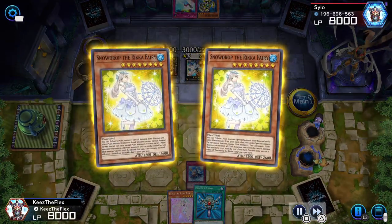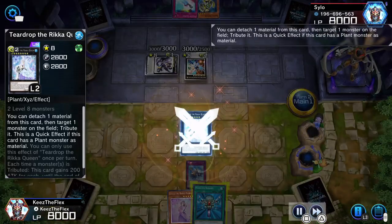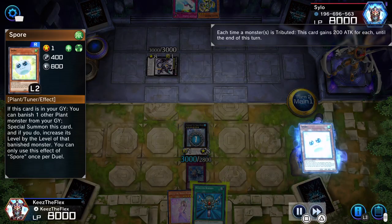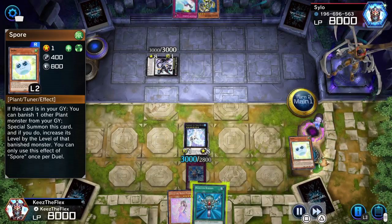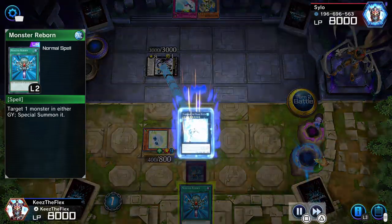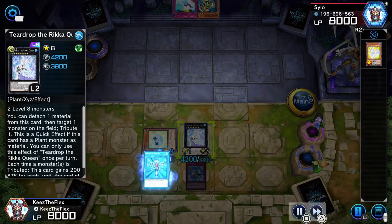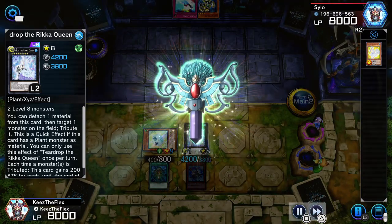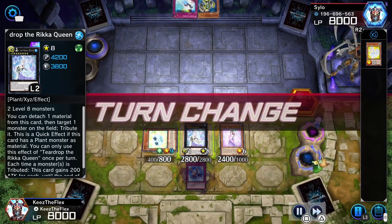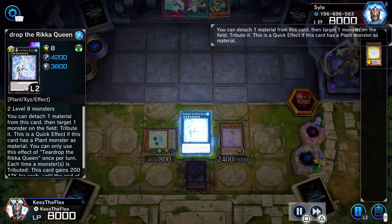We do have the double Snowdrop there, just quickly into Teardrop Rika Queen. I think here I just decided to go for the quick and easy — just go ahead and get it out there, get rid of one of their monsters. I have Monster Reborn, so I was kind of relying on that to get Spore out there at level 9, which I only have one of in the deck, so it's kind of rare that I got that.